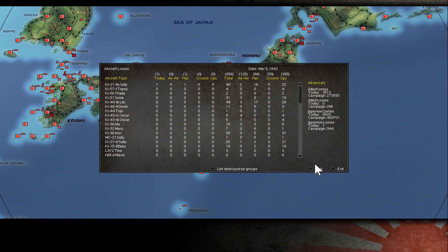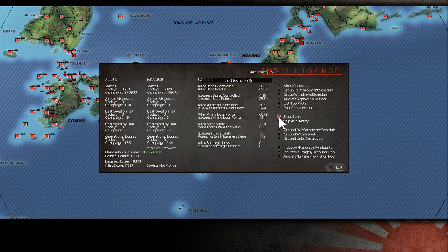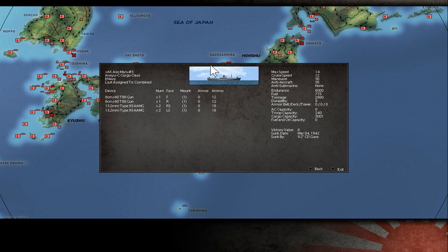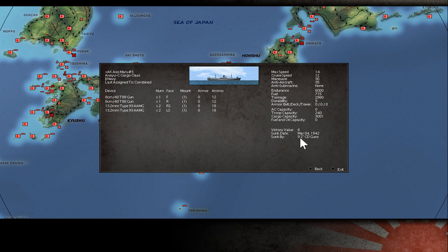I had one air loss - flak kills are most of the time also a pilot kill. One ship sunk - one of my smaller standard vessels. This is my typical amphibious assault cargo ship I use for enemy bases where I know there's enemy heavy coastal battery - 6-inch, 9-inch, something like this. These ships have low value but can transport 1,000 troops. This ship was sunk by a 9-inch hit - enough to sink a small cargo ship.